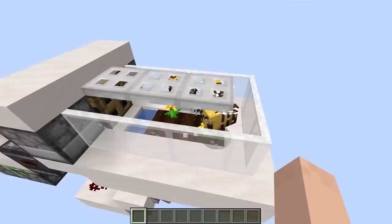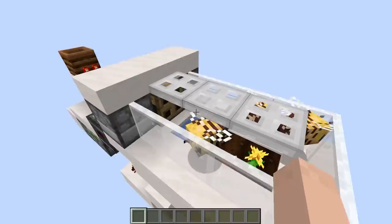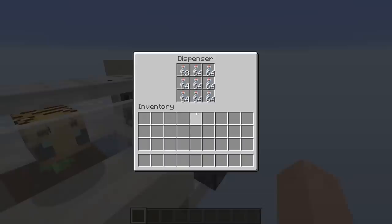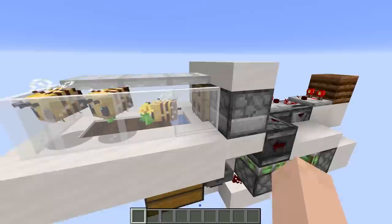Before we jump into the tutorial, let me talk about how this is actually working. I've got six bees inside of this little cage here — they are pollinating the flowers and bringing pollen to the beehive. The other three bees you don't see are in there making honey right now. The beehive is actually behind this trap door, and we've got dispensers dispensing shears on this side for honeycombs, and glass bottles on the other side for honey bottles.